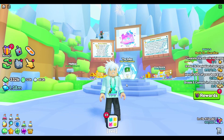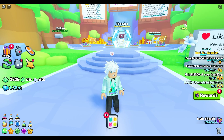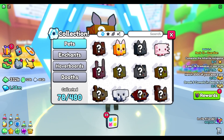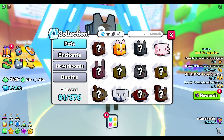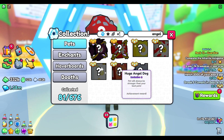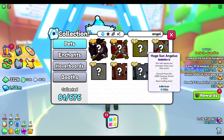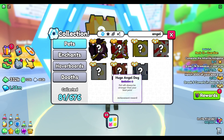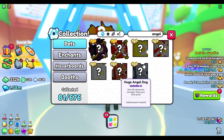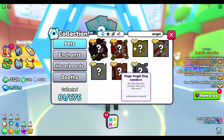Now that we're back, the first thing we're going to look at is getting the first huge of the day. We're going to go over to our pet collection and the first one we're going to look at is the angel dog — the huge angel dog. As we can see, none of them exist yet. This is probably one of the rarest huges in the game right now. I think maybe two of them have been hatched.